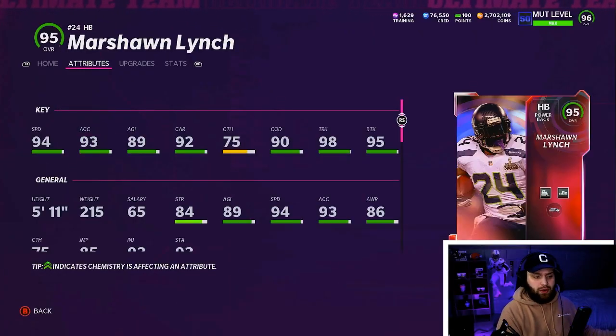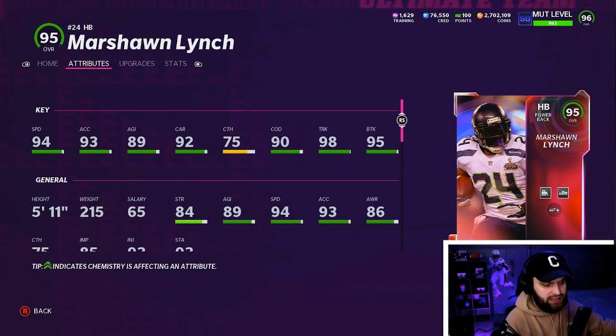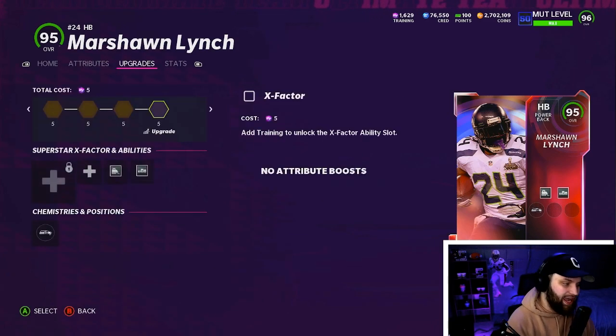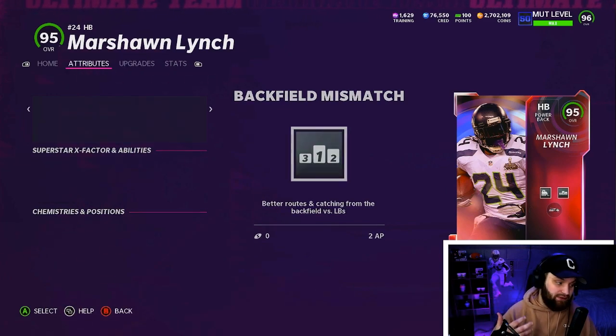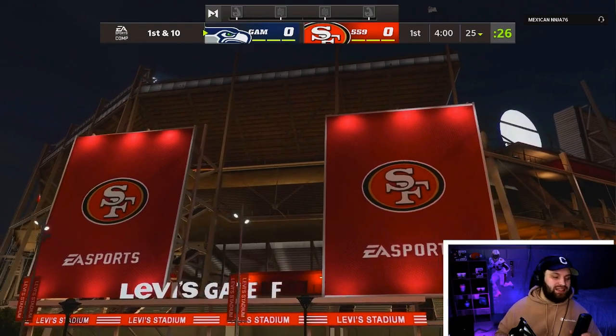Before is pretty solid at running back — we have a couple guys at 95 speed at the running back position, but I do think he is now the fastest power back in the game, or tied at least with Bo Jackson. Looking at Marshawn: 93 acceleration, agility not too high, 92 carrying, even has 75 catching which is actually really solid for a power back, 90 change of direction, 98 trucking, and 95 break tackle. We'll be rocking Bulldozer on him for more powerful truck animations, and Backfield Mismatch for better routes and catching from the backfield, so that 75 catching will basically feel like a 90.